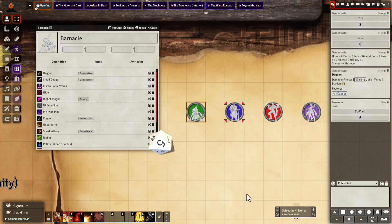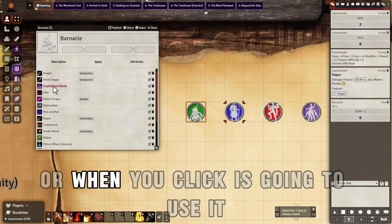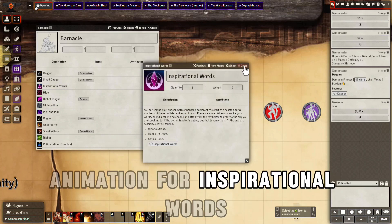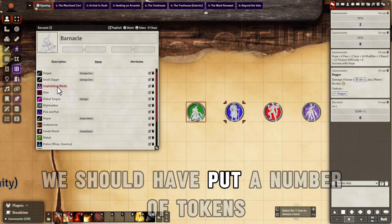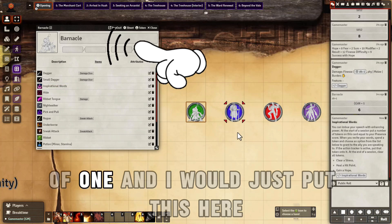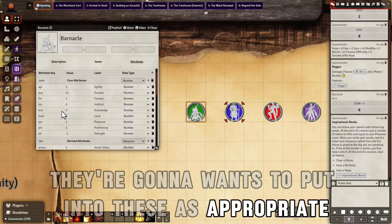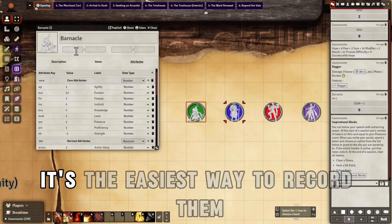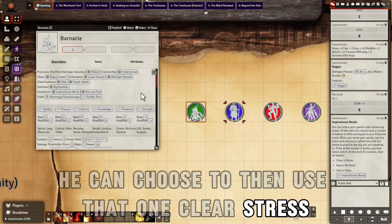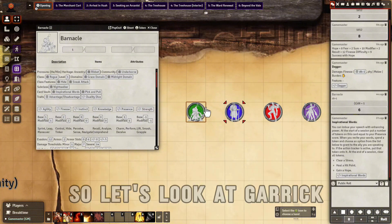It uses inspirational words. You can either click on the notepad to see it directly, or when you click it, it's going to use it and also put it into the chat. There's an animation for inspirational words. At the start of the session, we should have put a number of tokens equal to his presence. He has a presence of 1, so I'd put that here. He can then choose to use that token to clear a stress, heal that point, gain a hope, or use inspirational words.